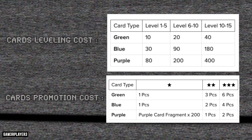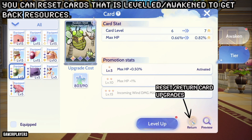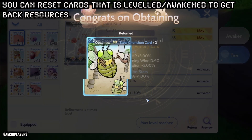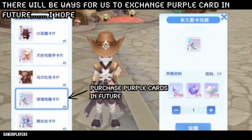You can also reset and return the resources used to upgrade or awaken cards. This is a good way to save card shards as they are scarce. Future updates should include ways to exchange purple cards from an NPC shop — this feature is already available in the Ragnarok Origin Korea server.